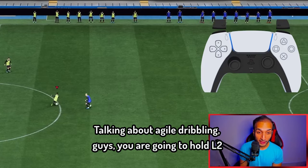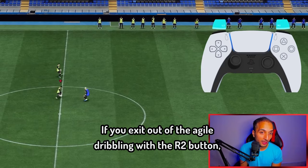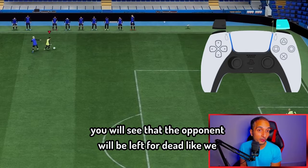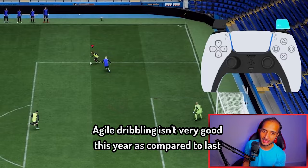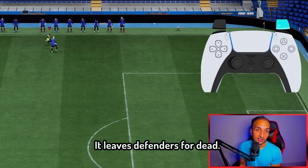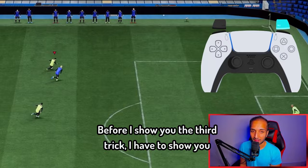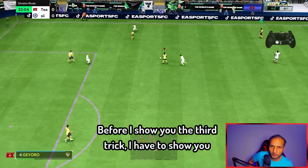Next up, we are going to talk about agile dribbling. You are going to hold L2 and R2 to activate it. Once activated, use it in a manner that allows you to burst past the opponent. If you exit out of agile dribbling with the R2 button, you will see that the opponent will be left for dead. Agile dribbling isn't as strong this year as compared to last year, however the agile dribbling speed boost is very overpowered. It leaves defenders for dead, and if you want to make quick turns, agile dribbling is still very important and definitely worth adding to your arsenal.